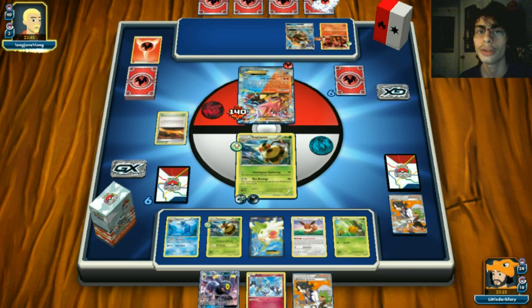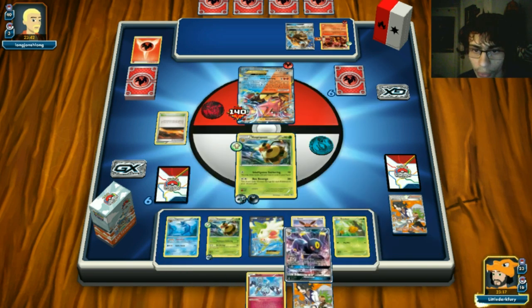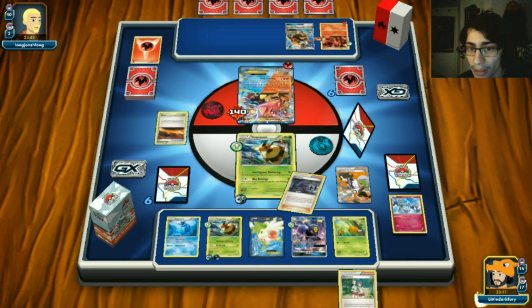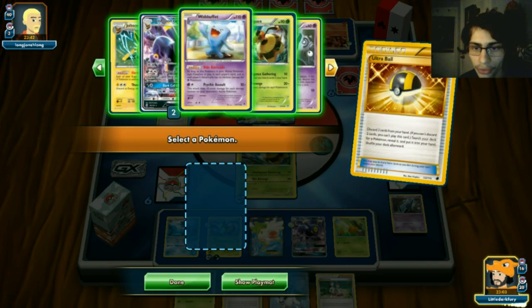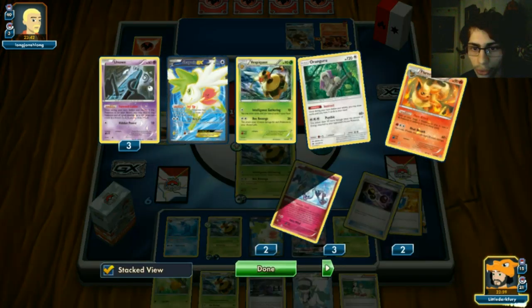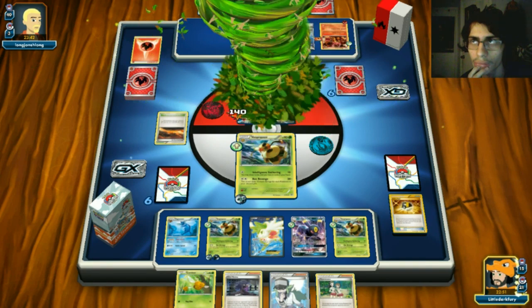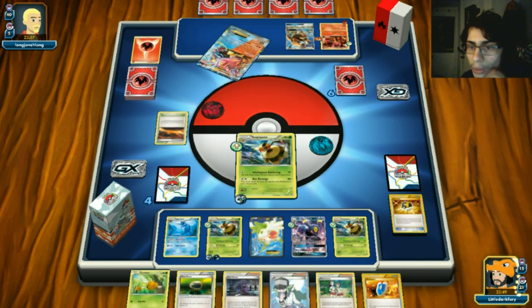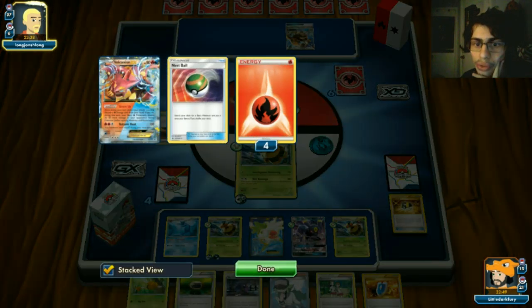Scorched Earth - please don't draw into a supporter. He doesn't get anything - no Volcanion, no Steam Up, just Power Heater for 60. We attach another DCE onto Vespaquen and retreat. Sycamore next turn - we'll burn our UNKNOWNs to grab a Vespaquen. We have Hex Maniac for next turn. We knock out the active Volcanion, take two prizes, and get a Float Stone - really nice.